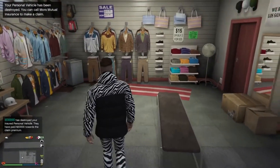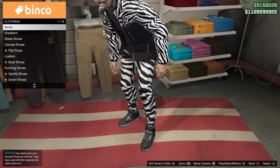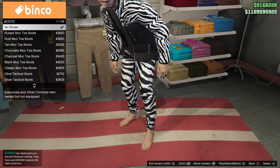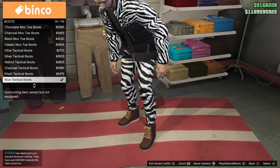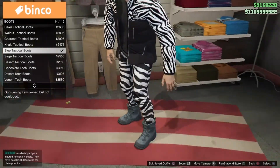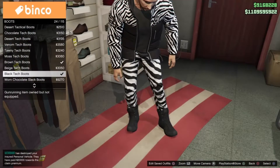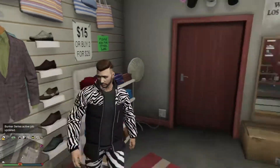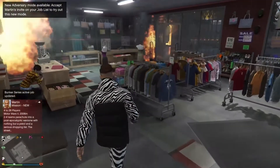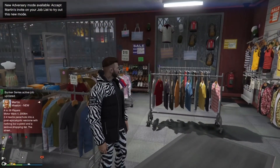I left the hydra encounter in the video because I thought it was pretty funny. Once we've equipped the jacket, go over to boots and purchase the black tech boots. It's really up to you what boots you want — any black boots do look good.